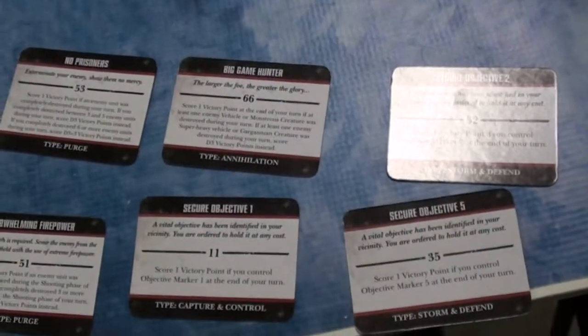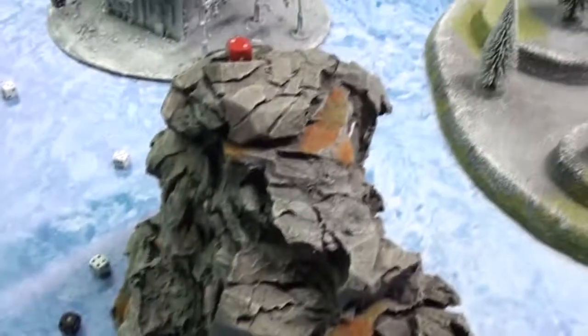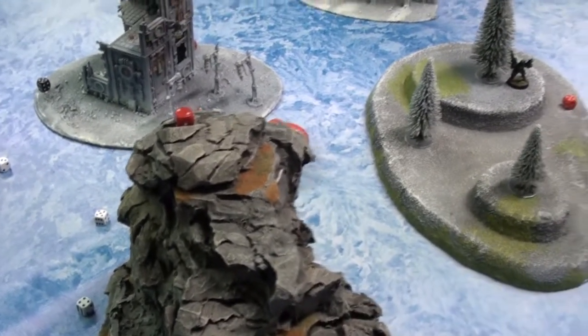Let's see the Chaos cards: No Prisoners, All-Out Firepower, Objective 1, Big Game Hunter on 5 and 2. Objective 1 was there — it's a Mount Everest for these guys. Good, it's doable.